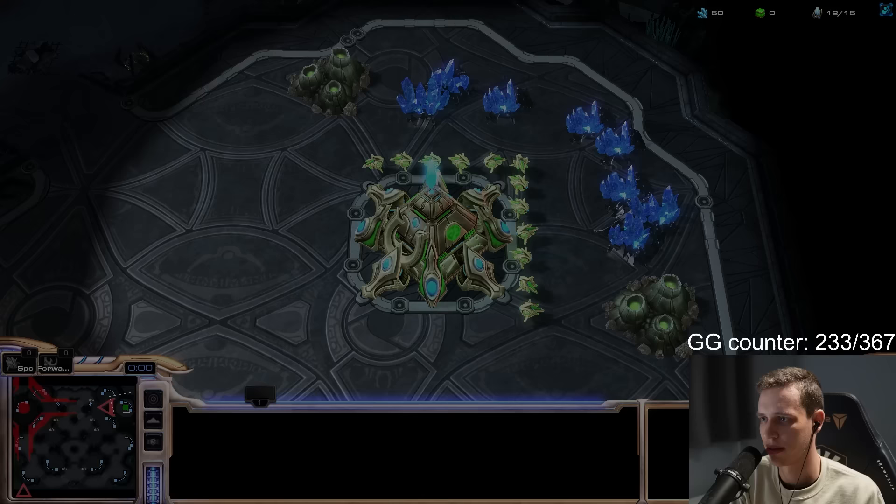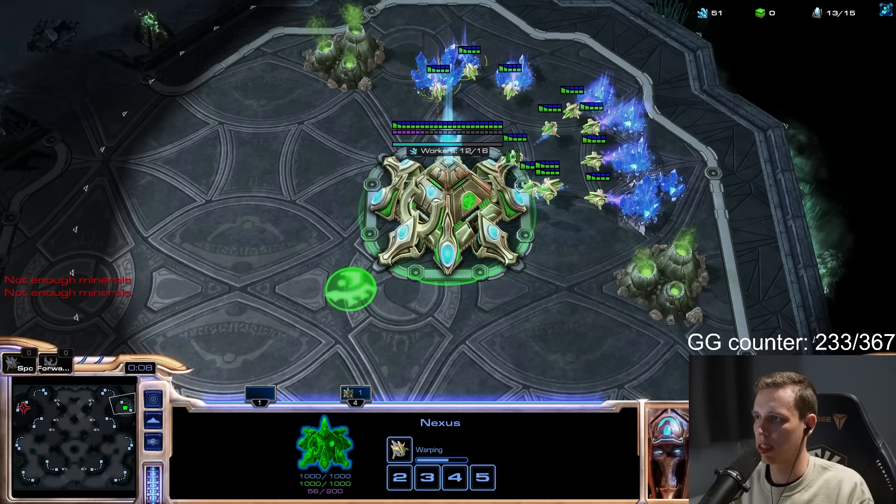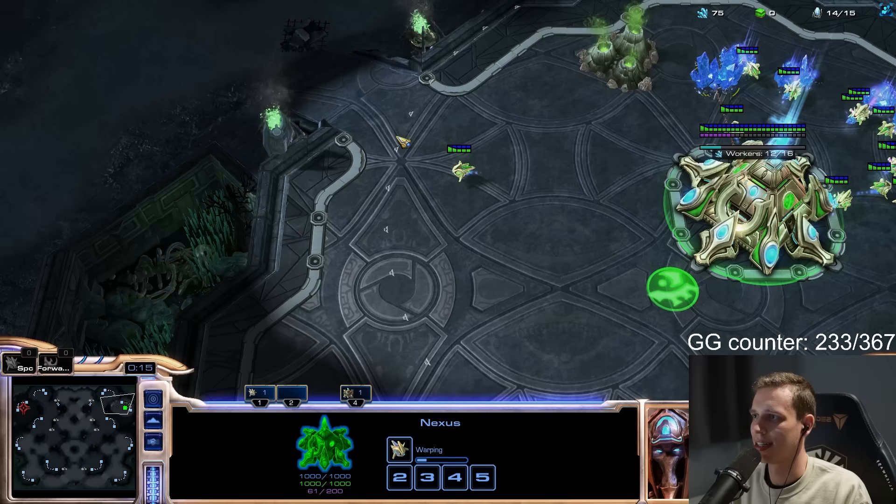Ghost River is pretty good for PvZ because the ramp is so short, so we start our gateway very early. Do you still know how to make the proper wall off? Yes, of course — I'd never forget that. Don't worry about me. There we go.